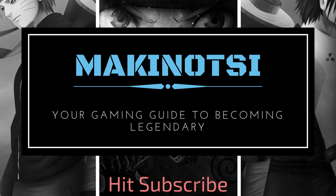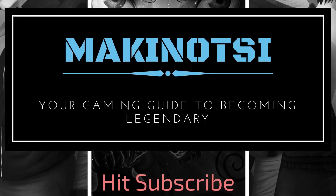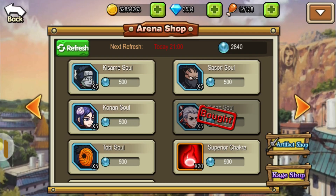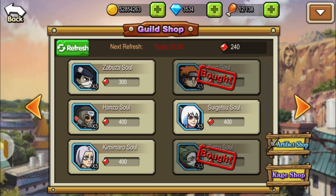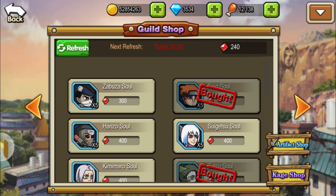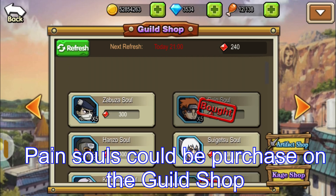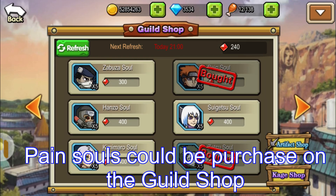What's up gamers? Makinocchi here and today we're gonna do some ninja spotlights. I'm just gonna review Pain. I wanted to do this because I find him really strong and he is a must for your team. Now I have him at five stars and I wanted to do some review here so you could get him in the guild shop.